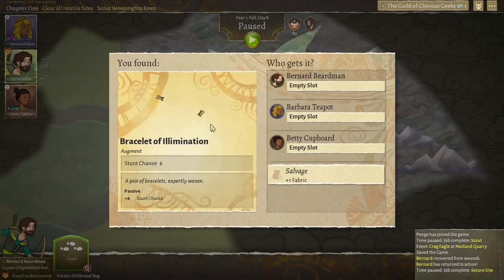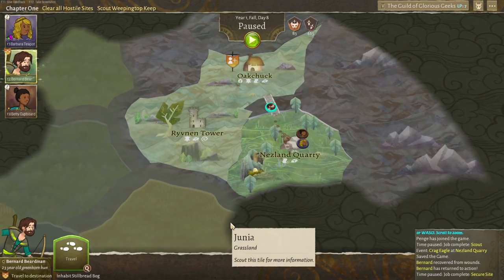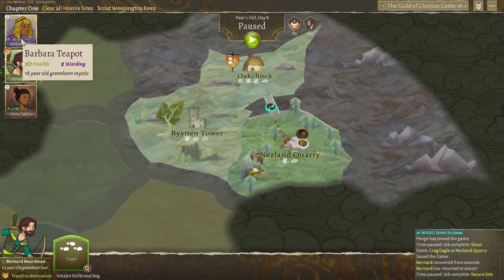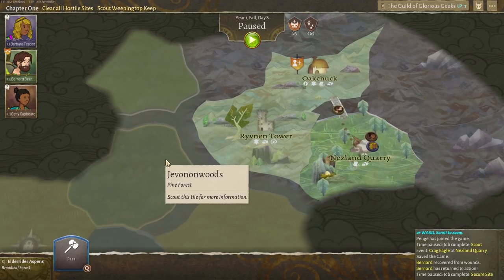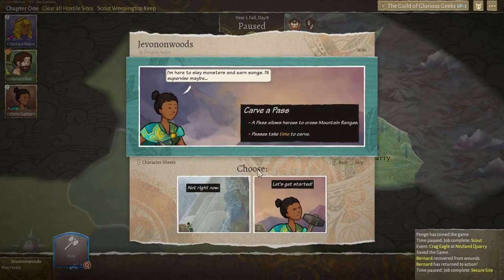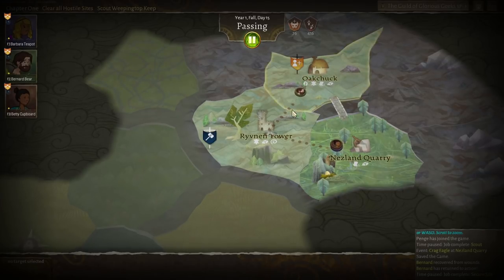We have a bracelet of illumination with a stunt chance. I imagine Betty might do quite well wearing that, since they're more about hitting people. Now we need to go and sort of carve a path out over here. So if we go to pass — I'm here to slay monsters and earn songs. Let's get started. We need to do it because we can't do anything else. Can we add Bernard? Bernard can get there — it might start with Bernard. They can meet somewhere over here and then go and carve a pass. That takes ages, a very long time indeed.